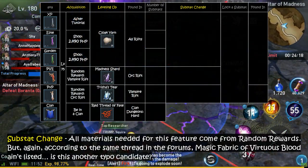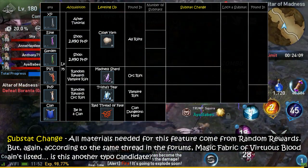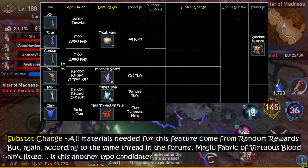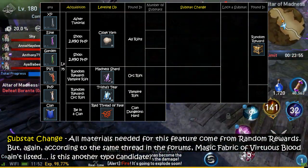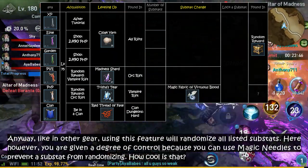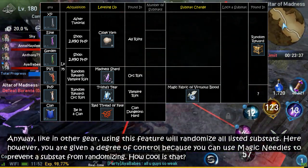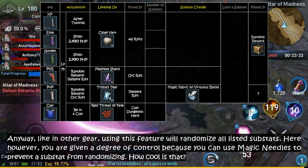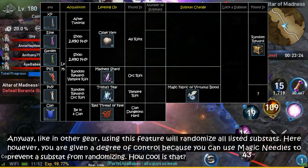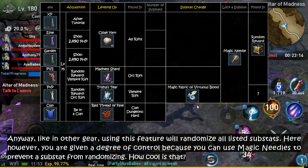Okay, substat change. All materials needed for this feature come from random rewards. But again, according to the same thread in the forums, Magic Fabric of Virtuous Blood ain't listed — is this another typo candidate? Anyway, like in other gear, using this feature will randomize all listed substats. Here, however, you are given a degree of control, because you can use Magic Needles to prevent a substat from randomizing. How cool is that?